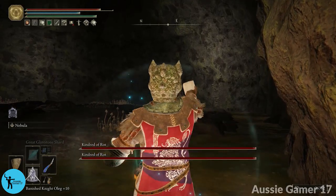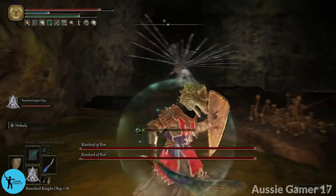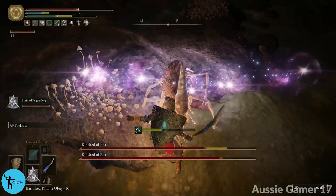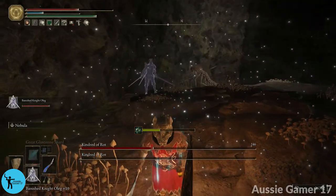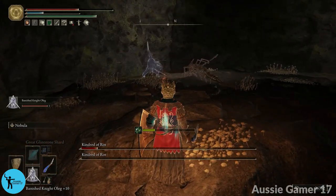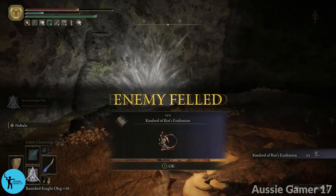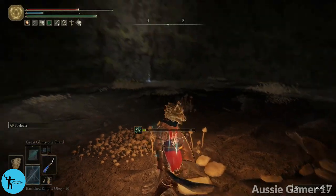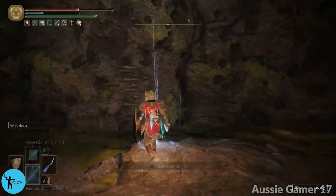Take the physic, head in, immediately summon Oleg, then block any incoming projectiles. Oleg heads for one of them. I do a guard counter then nebula and finish mine off pretty quickly. Now let's just watch Oleg — he's nearly won the fight already. One more hit... good boy. Oleg, you legend! We get the kindred of rot's exultation talisman. No loot in the room, so we teleport out.